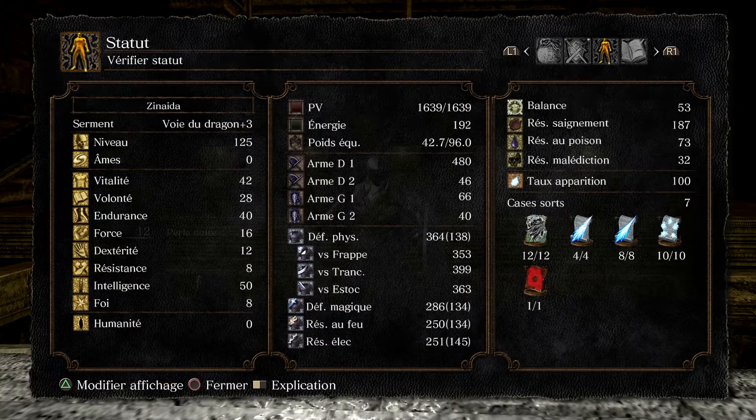Nous sommes niveau 125. À la base j'étais niveau 120, c'était un niveau assez standard pour du PvP. Vous pouvez aller au-delà si vous ne voulez pas faire de PvP. J'ai monté niveau 125 car ça me permettait d'avoir deux points de vitalité en plus, et surtout trois points de volonté qui me permettaient d'avoir un emplacement de sort supplémentaire.